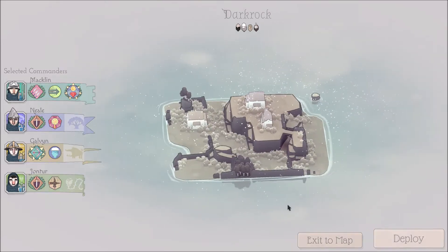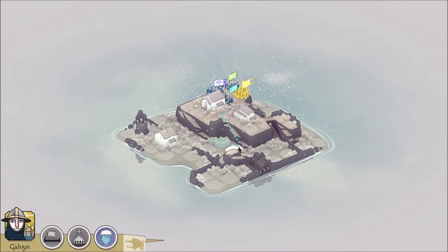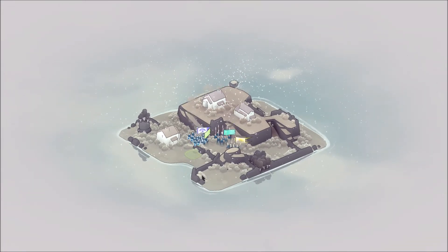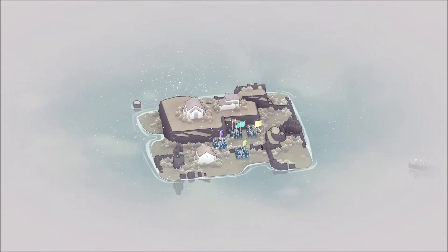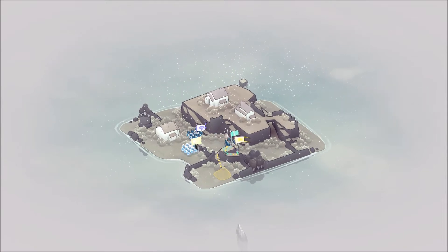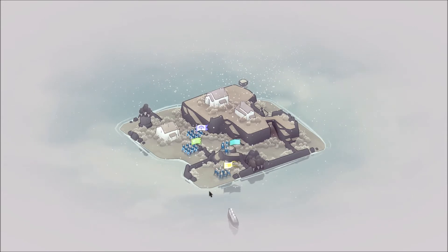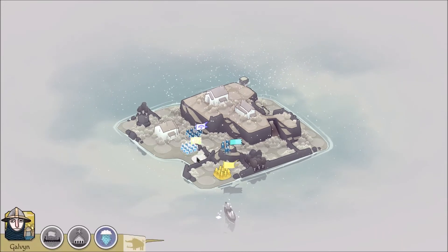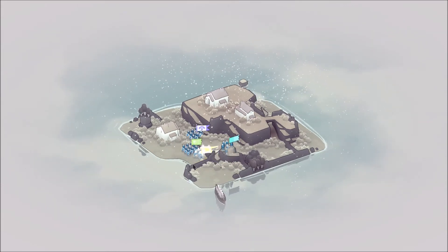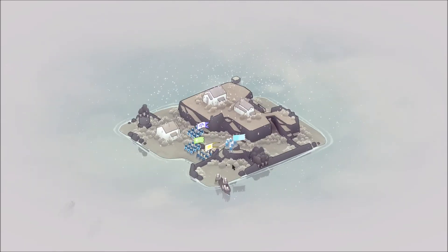Standard operating procedure is gonna be archers helping out shields against archers. Unless there are berserkers — if there are berserkers, archers immediately go to shoot berserkers. Yotun gets shot a lot before they land, preferably. Actually, you know what? Why don't I just have you go back here? Because then you'll at least be able to support the pikes without having to run around a bunch.